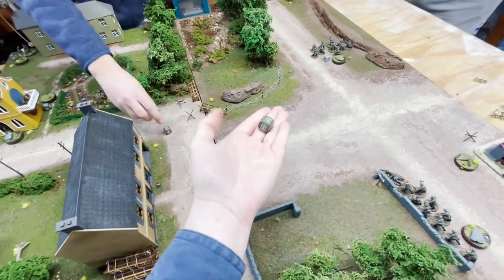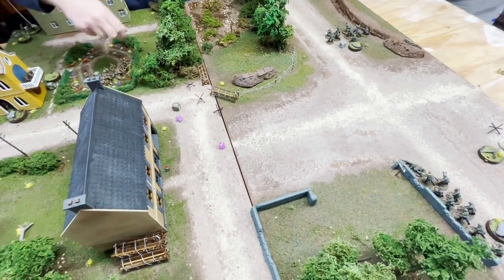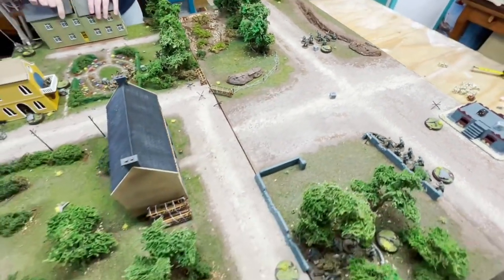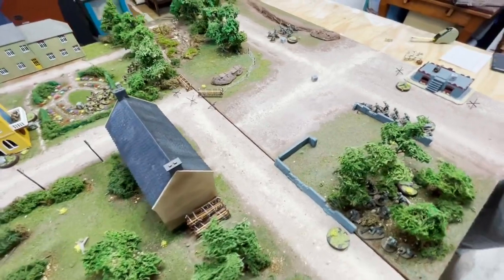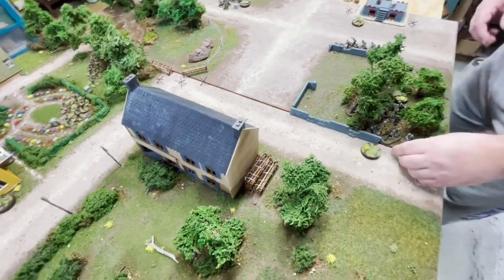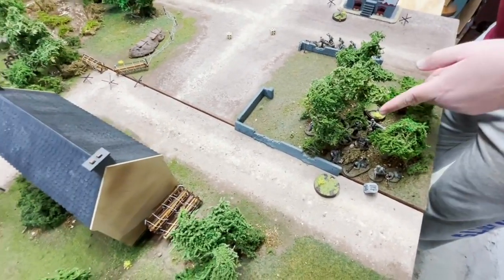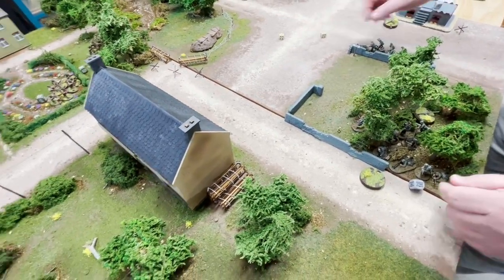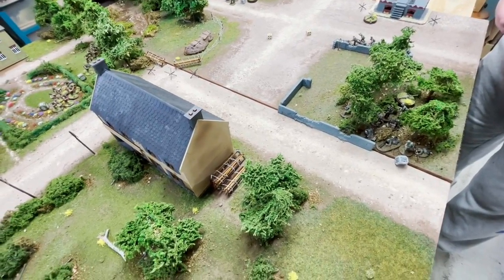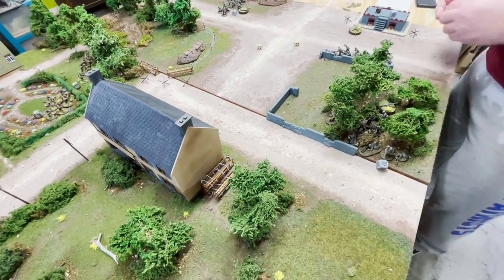Another American die activates a squad that hadn't been hit — they lost their pins from bombardment already — and they advance into the swamp, staying outside two inches of the edge. The last die is German: the squad by the wall has two pins and rallies, rolling a nine — they shed both pins. That's what the battlefield looks like at the end of turn one.